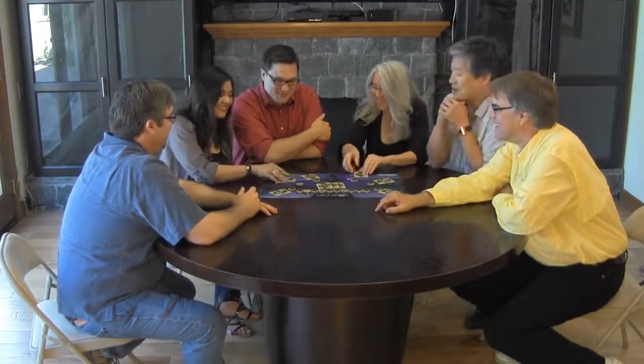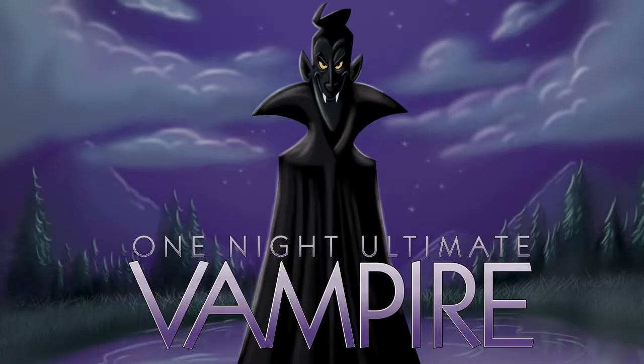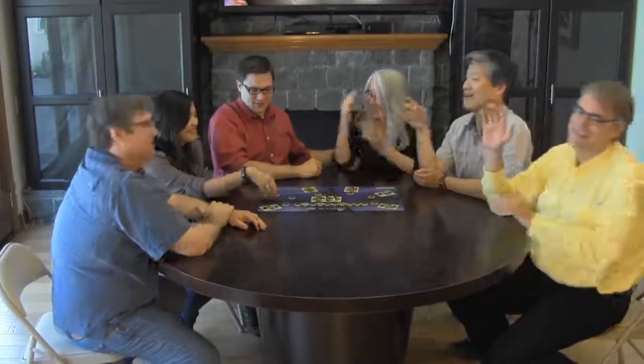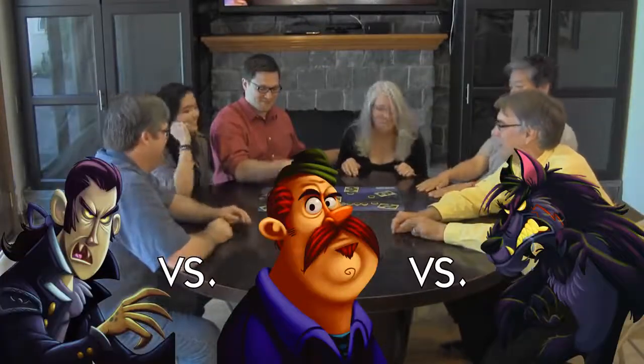If the player with the most votes is a vampire, the village team wins. If it isn't a vampire, the vampire team wins. One Night Ultimate Vampire is a prequel to the best-selling One Night Ultimate Werewolf games. While it's designed to be a standalone game, you can combine the roles from all three games together — you can even have games with three teams: vampires, villagers, and werewolves.